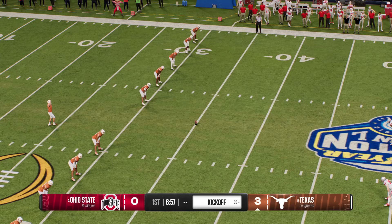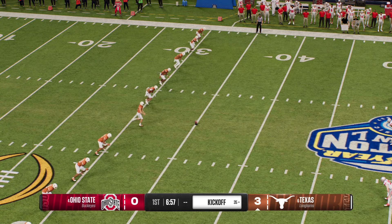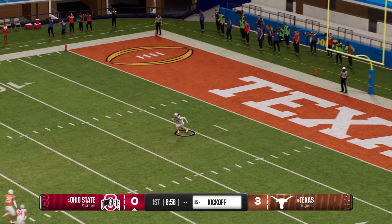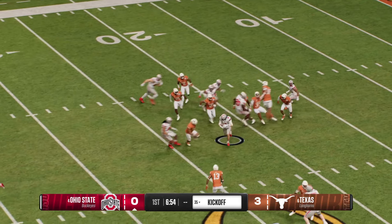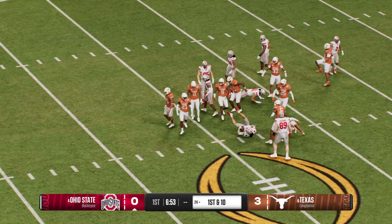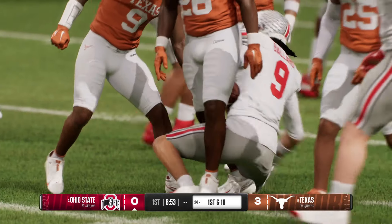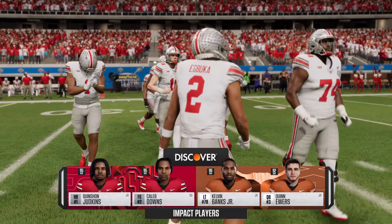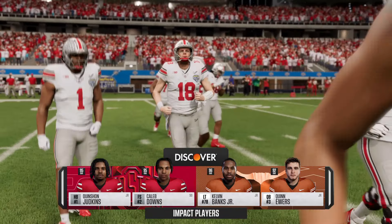After the field goal, the kicker is out there again to boot it away. It takes this from inside the five — not much on the return. They'll stop him at the 24. Good coverage. So Ohio State's offense is out there for their first possession.